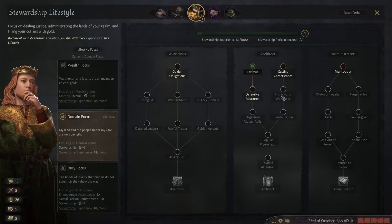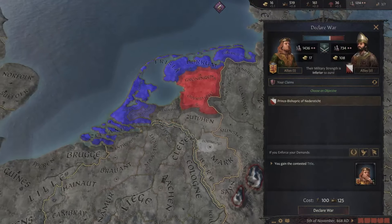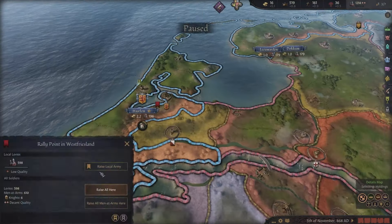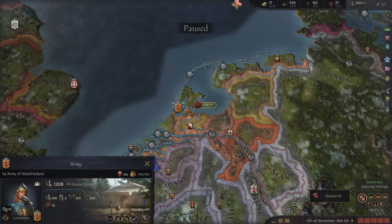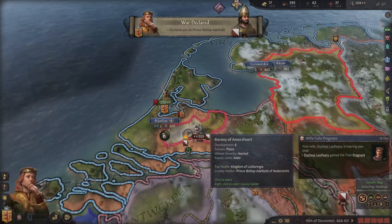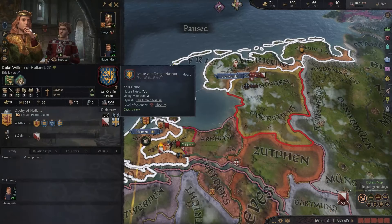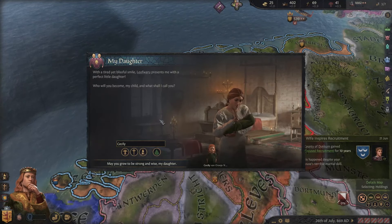We get another stewardship point — we'll spend that on architect perks first. And we get a claim on this guy's county. We can now go to war for Niedersticht, and we have a big enough army to defeat him. Let's raise our army and send them to their capital. I didn't go to war yet — my enthusiasm precedes me! Now let's go to war, and I do not want to lead my army myself, because if I die that would be very unfortunate. Our wife falls pregnant again.